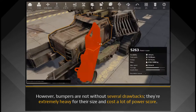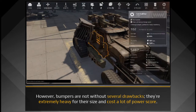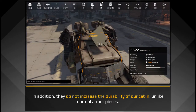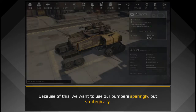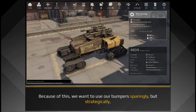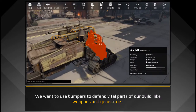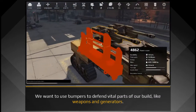They're extremely heavy for their size, and cost a lot of power score. In addition, they do not increase the durability of our cabin, unlike normal armor pieces. Because of this, we want to use our bumpers sparingly, but strategically. We want to use bumpers to defend vital parts of our build, like weapons and generators.